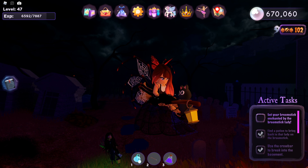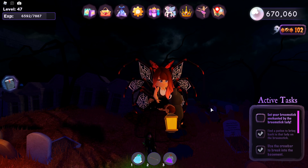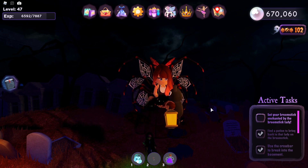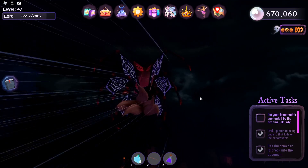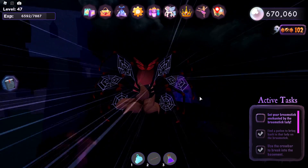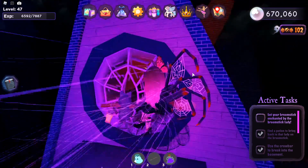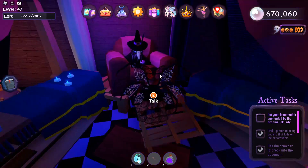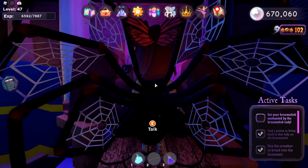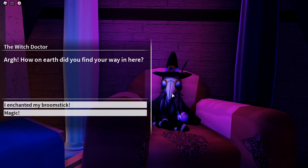There is a little bit of a glitch because this is a new event — sometimes the tasks do not check off. But do not worry, I will tell you exactly what to do if this happens. You're still going to fly and go towards the mansion again. You'll see that on top of the mansion there is a circular window. Go through the circular window, and when you're in here you'll see this really cool room. Up on the couch is a small witch doctor — go talk to the witch doctor.